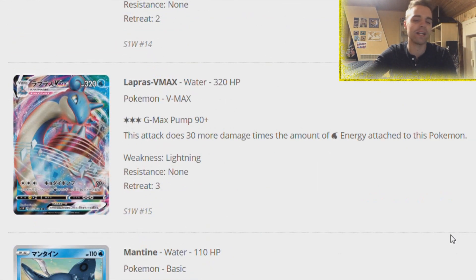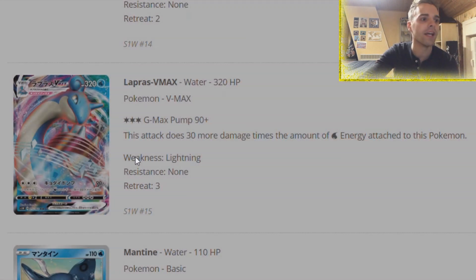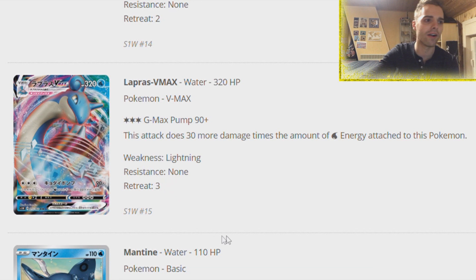Tag teams have 270 HP, so yeah. We have Lapras VMAX - this is where things go crazy. VMAX is a new mechanic where you put it onto your Lapras V. There's G Max Pump - it's not a GX move, you can use it as often as you like and dish out 90 damage plus 30 more for each Water Energy attached to this Pokemon. With Frostmoth and Energy Acceleration, getting all those Water Energies on Lapras is going to be fantastic. Having 320 HP is insane - and if knocked out, they get three prize cards. Lapras is the first VMAX card of the set.